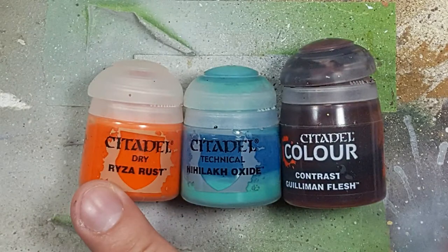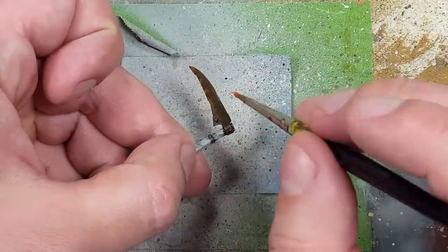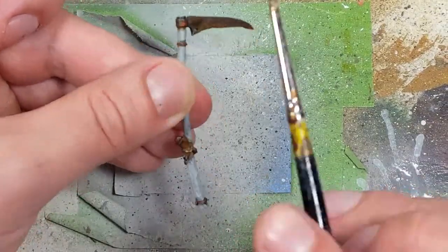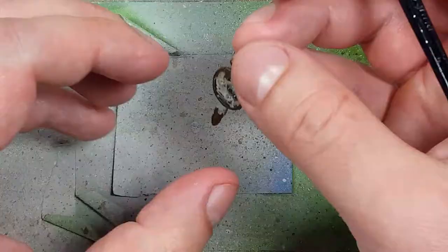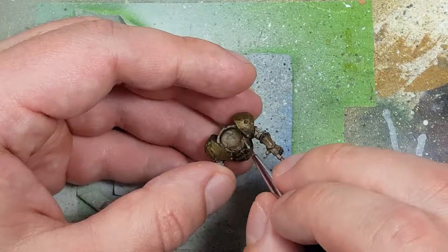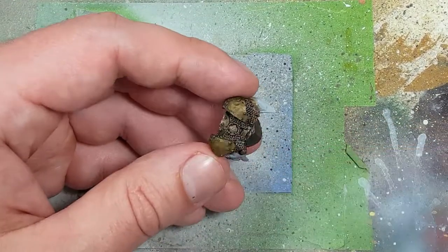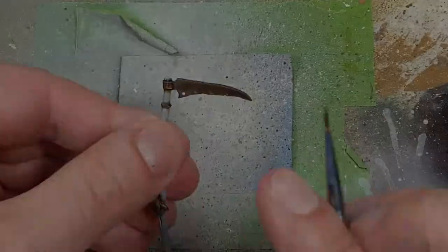Now with Ryza Rust, this oxide color, and Gulliman Flesh, we're going to add the finishing touches to the metal. With Ryza Rust, we'll apply this all over the blade, parts of his gauntlets, parts of his armor where there's holes or dents or cuts, and parts of his chainmail — just apply it where you think it should go, but don't oversaturate. Then we're going to take the oxide color and apply drops here and there where we put too much Ryza Rust, or just to add a little bit of flavor — very little, just to add character, not to be a focal point.